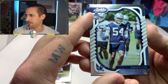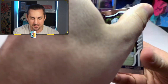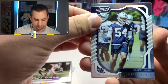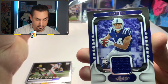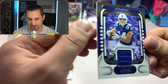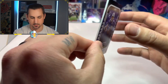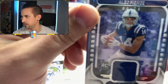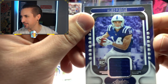Drop it in the comments — what do you think it's going to be? I'm so nervous. I got the back of it — I'm going to flip it around. Here's our patch card — it's a rookie. We got Alec Pierce, Colts rookie! But look at that — that's sick, dude. We got the patch card. Alec Pierce, rookie wide receiver for the Indianapolis Colts. We got the patch, we did secure a patch. Let's go! He's like peering right into my soul — look at this.